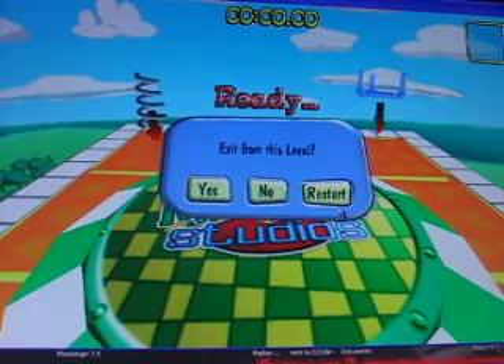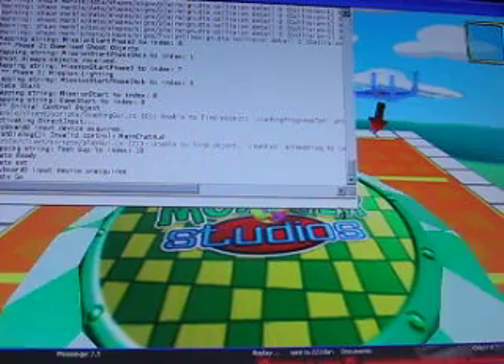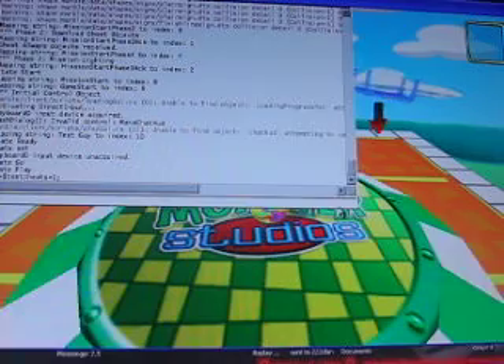Hello everyone, this is my time. I'm just showing here on the editor — tilde, dollar sign, test sheets equals to one, semicolon, enter.